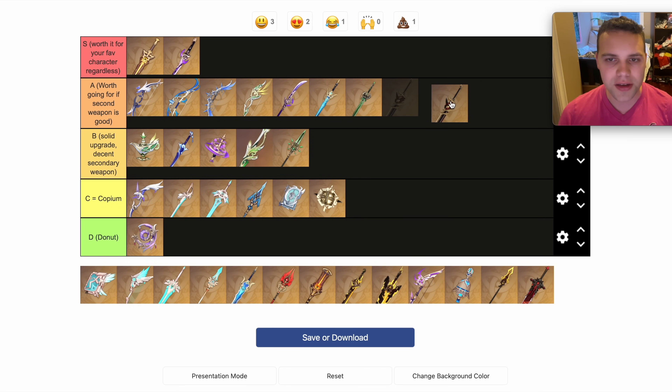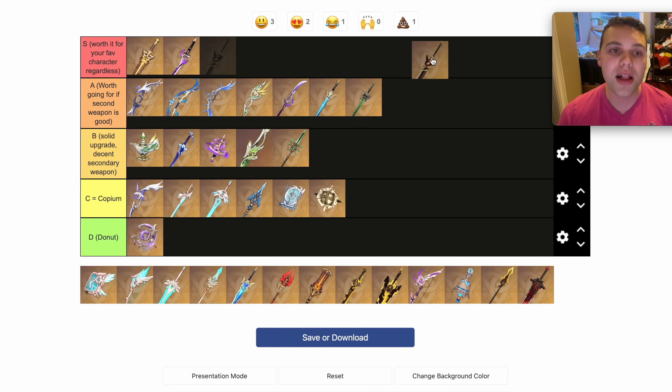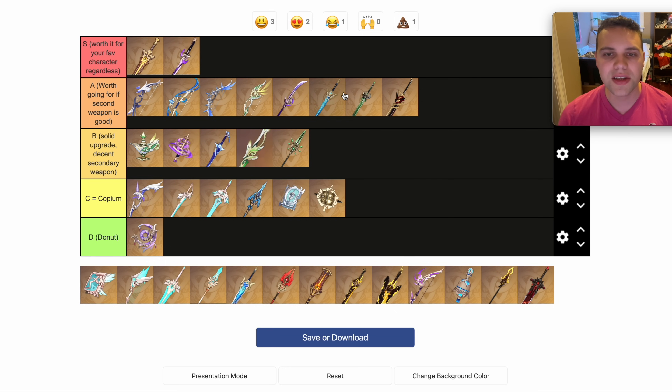The Redhorn Stonethresher is specifically good for Itto and Noelle. If you have Itto and Noelle, it's either an S or A tier weapon; if you don't, it's B or C. I'm going to put it in A tier for now, just because there aren't that many alternatives for it. Unlike the Light of Foliar Incision or Ayato's weapon, which have alternatives like the Jade Cutter, Freedom Sworn, and Mist Splitter, the Redhorn Stonethresher doesn't really have any good alternatives.